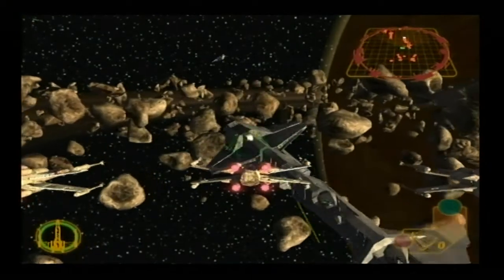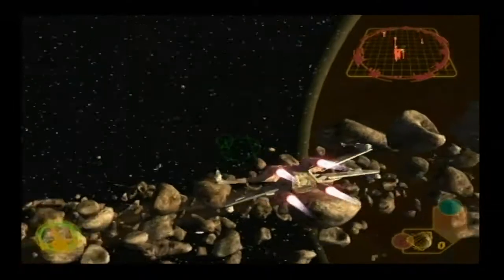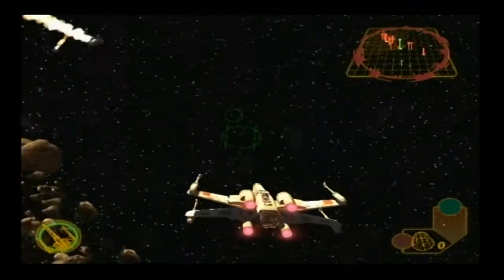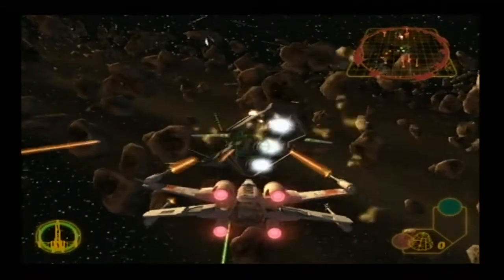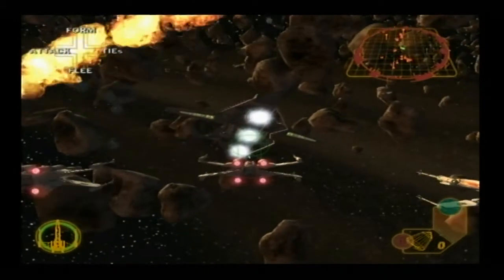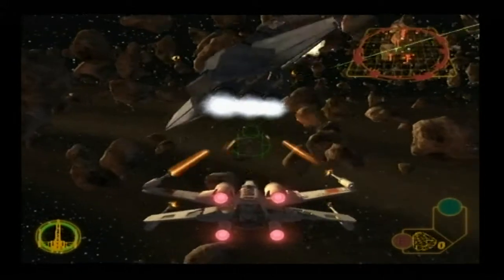Surrender and I may show you mercy. Who are you? You know who I am. The Empire maintains order, and people like you disrupt that order. What are your orders, Wedge? Go after the TIEs. Copy that.